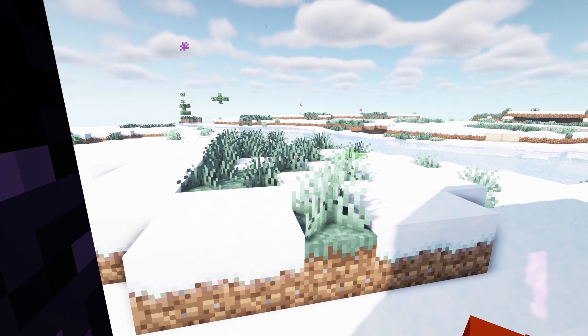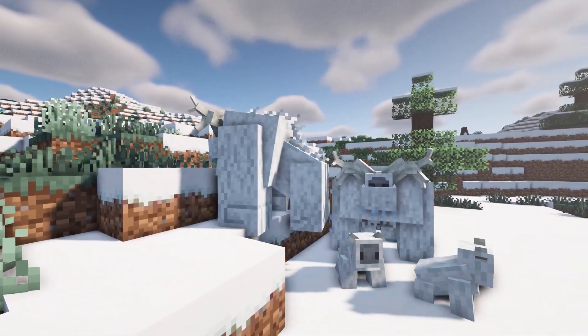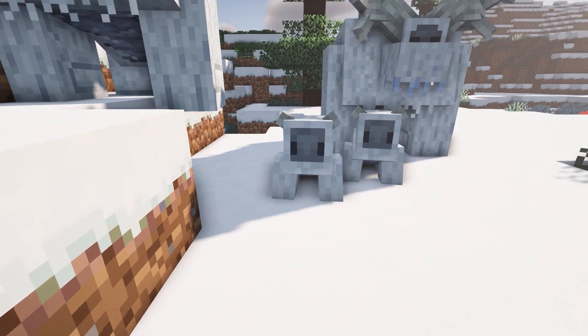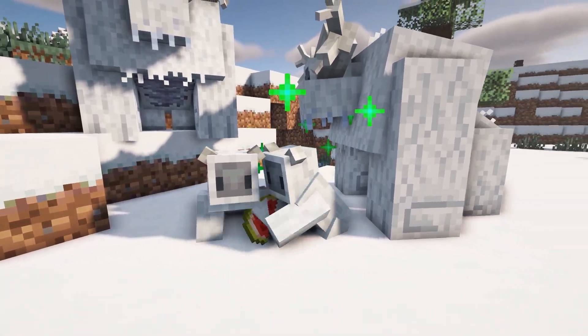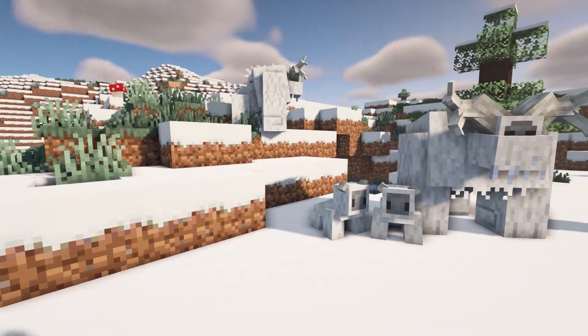Going back into the Overworld, here are some regular spawnings, but the new update adds these yetis and they are so cute. They remain neutral until the player gets too close to the babies. You can give them melon to gain trust — look at that animation, it is adorable. You can breed them with berries and you can use their hide to reinforce armor in an anvil.